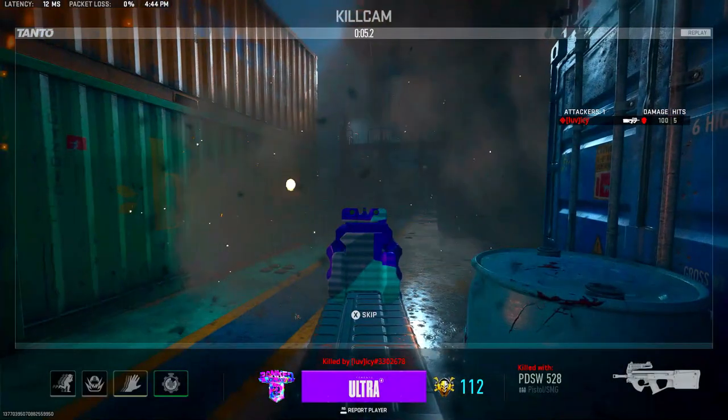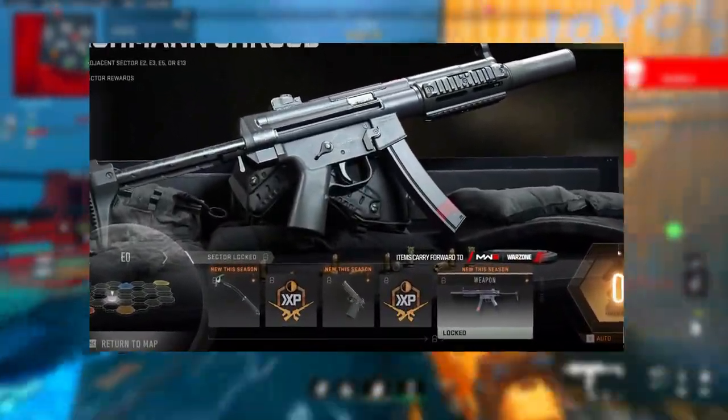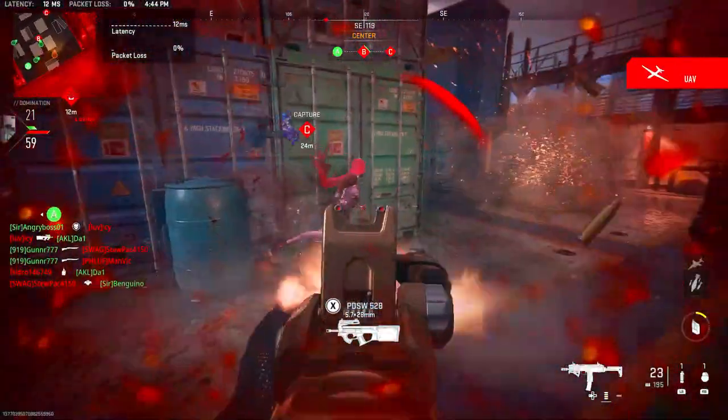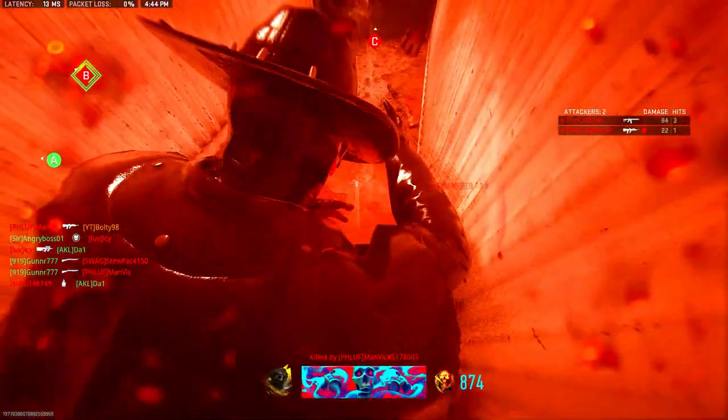All three of these weapons — the pickaxe, the Lachman Shroud, and the 9mm Daemon — will be available on the closed sector in the battle pass. You'll be able to unlock them by doing challenges there, of course.